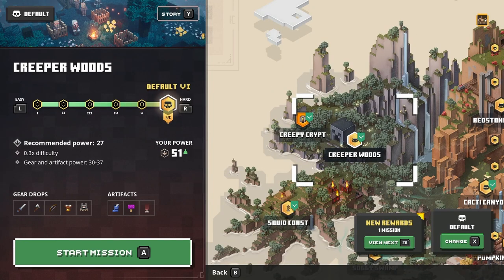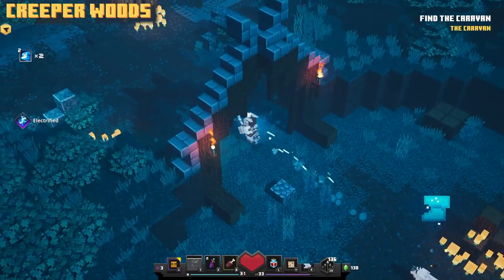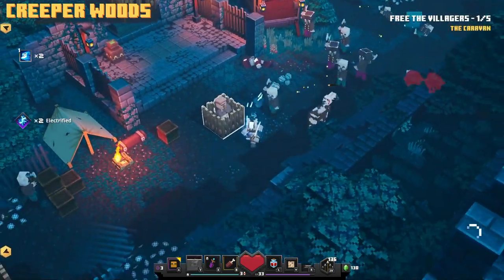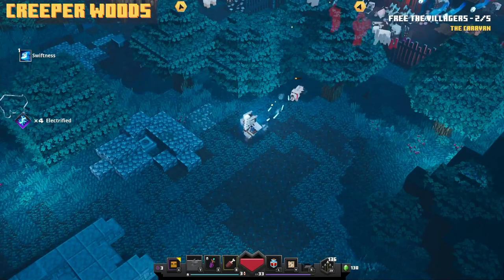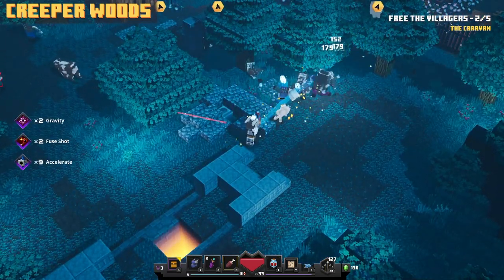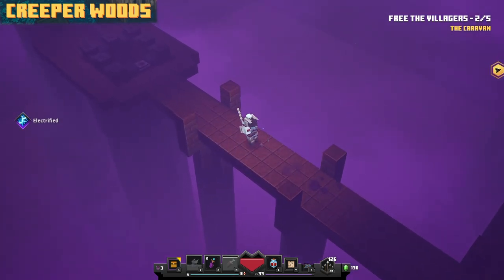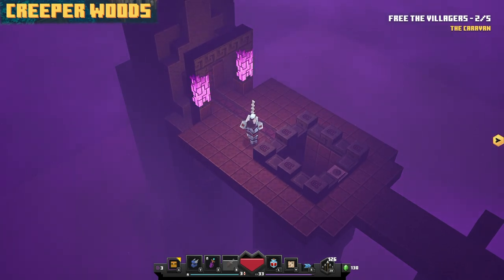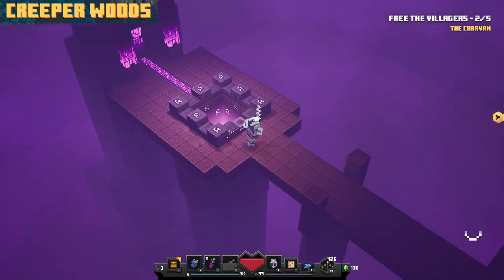You can find the first rune in Creeper Woods. You can play this on any difficulty to make it go as fast as you want. When you get to the level where you have to free the villagers, run all the way to the left following the path on screen, head through the forest, and you'll see a button in some weird rocks. An entrance to a cave will open up. Inside you'll spawn in a pillared world with purple everywhere. Press the button and a rune will appear in the middle — pick it up and return to camp.